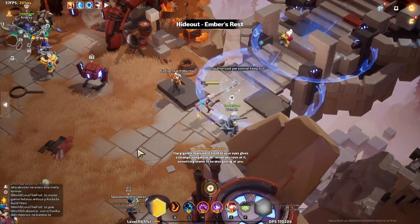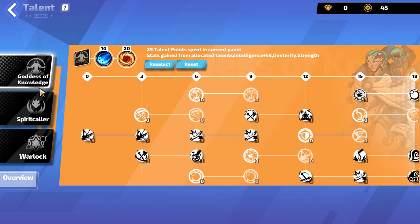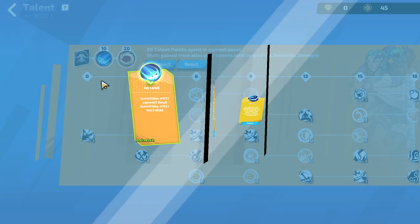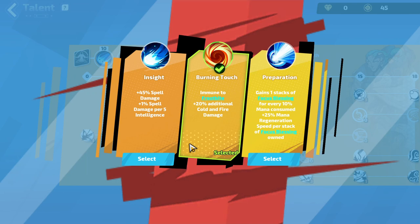Let's take it step by step and go through the talent tree first. First we pick up goddess of knowledge. For our points we take beacon — extra spell damage. The cost we don't worry about because we have nodes that reduce mana cost, so that's not even an issue. Burning touch: immune to frostbite, plus 20% additional cold and fire damage. Fire damage counts as cold damage as well because of our hero trait, so that's basically plus 40% additional damage, which is excellent.